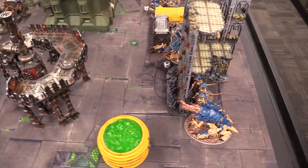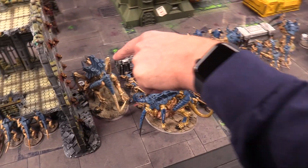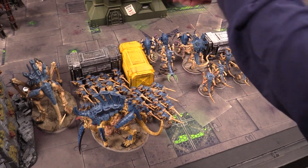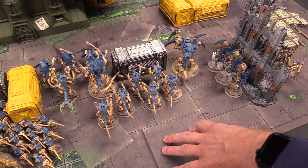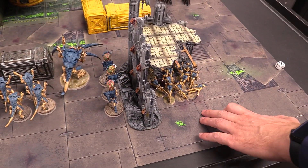Over on the Tyranid side: Exocrine, Warriors, Tyrannofex, Tervigon, Termagants, Tyrant Guard and Hive Tyrant, the Tyranid Prime, six Tyranid Warriors, Screamer Killer, Zoanthropes, and the Hormogaunts.